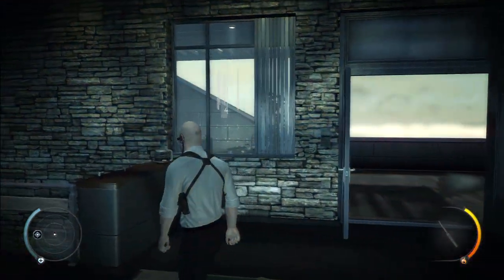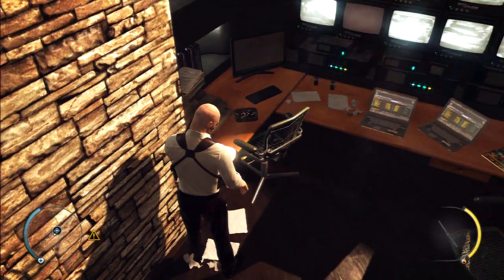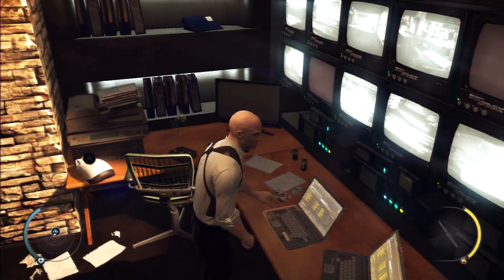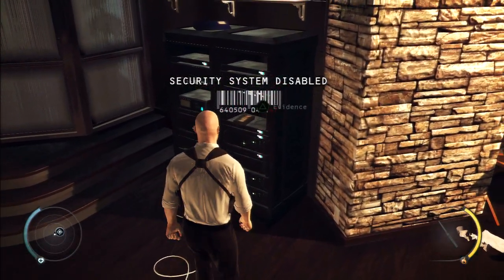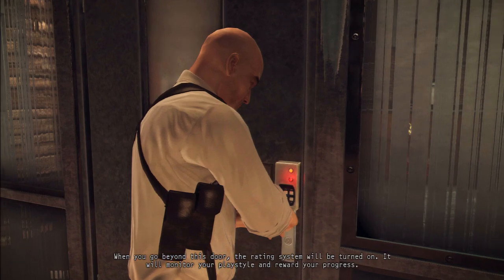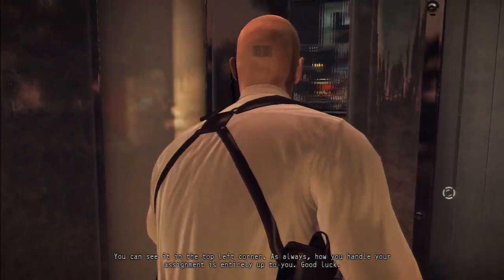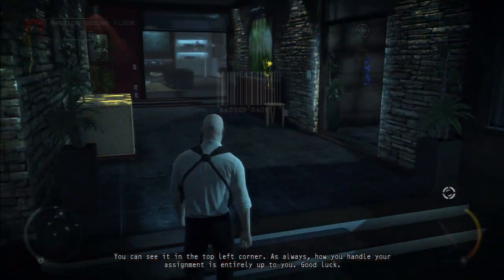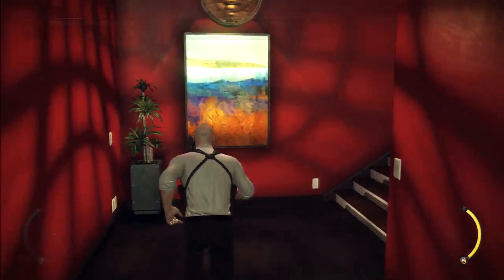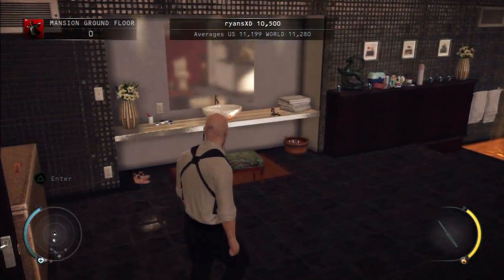Anything over here? What's over here? What's this? Disguise - oh, that did a lot. It's up here - what's in there? Sleeping pills.